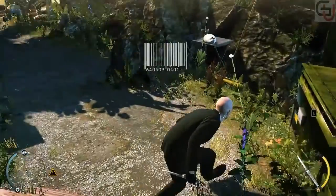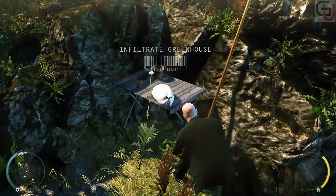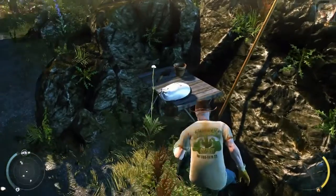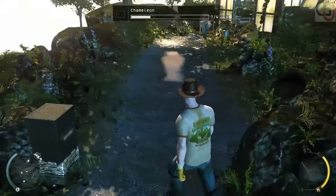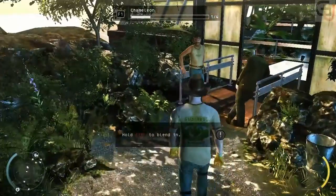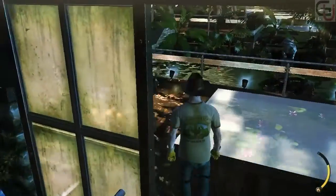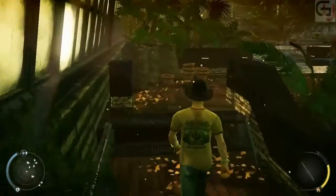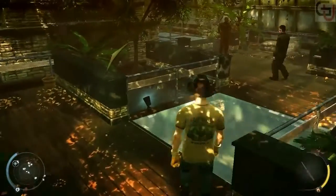The greenhouse up ahead will require a disguise to infiltrate unnoticed. Look for a disguise. You are disguised as a gardener. In this disguise, you are allowed to be in the greenhouse area. Be mindful that other gardeners see through your disguise if you come too close. Keep using instinct until you are safely inside. The gardeners up ahead will become suspicious and you are too low on instinct to blend in past them — try to look for another way.